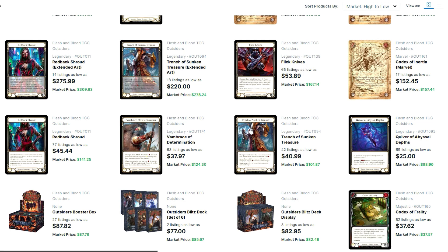The other legendaries have been dropping for the most part. Flick Knives is the most expensive, with these three being roughly $40 give or take. Rebeck Shroud is still a little bit more than the other two. Quiver is $25 — I expected that from this card. I can see it going to $20, following a path like Coordinate Peak or Ghostly Touch, maybe $15 if you're lucky. The race to the bottom has kind of ended now — it's a matter of just finding good deals.